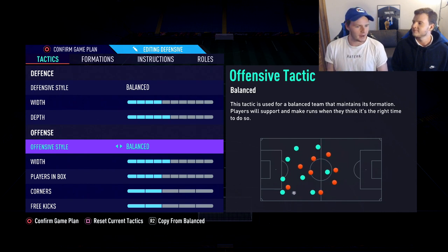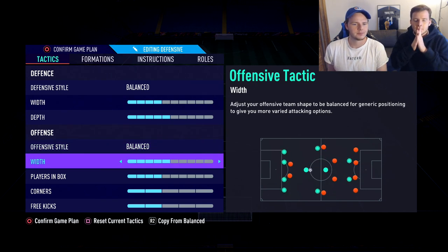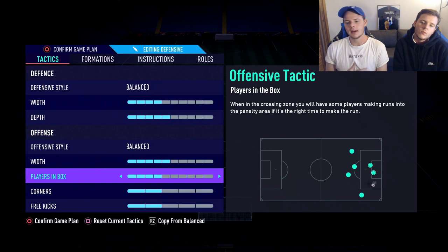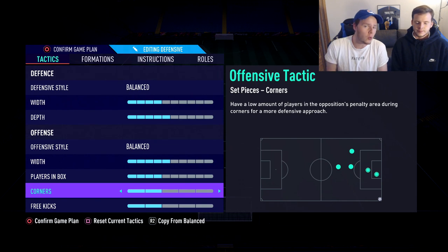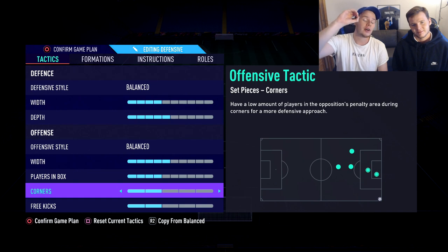For the offensive style, for Vincent and myself it's Balanced, because we love to use the width of the pitch but also move forward fairly quickly when we have the ball. For the width we start at five out of ten - it's super balanced. These are the custom tactics we use when we start the game. For players in the box, four out of ten - we don't really mess with it too much. We're waiting for the first couple of patches to start adjusting corners and free kicks, because so far we don't have the likes of Varane or Virgil van Dijk on this Road to Glory with zero FIFA points spent.